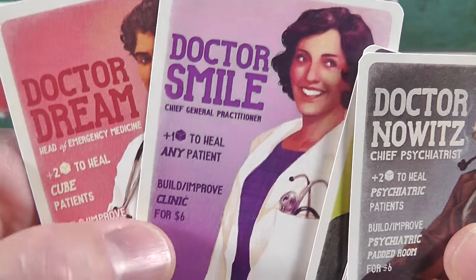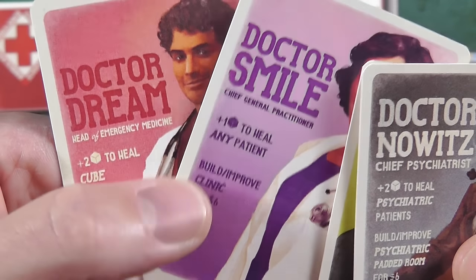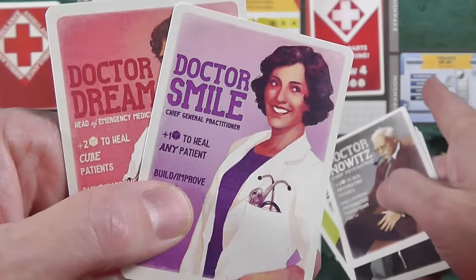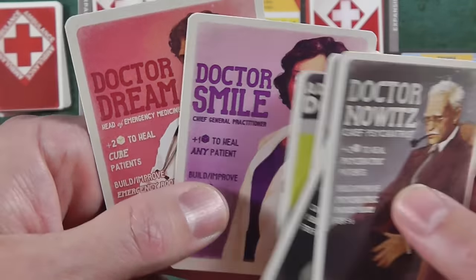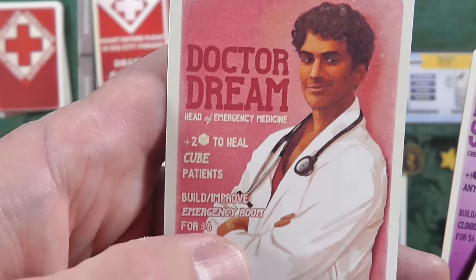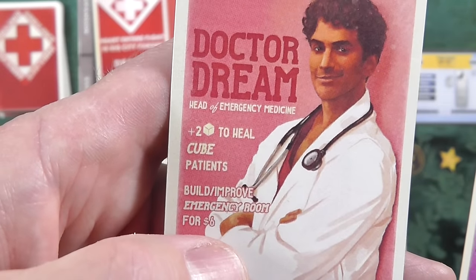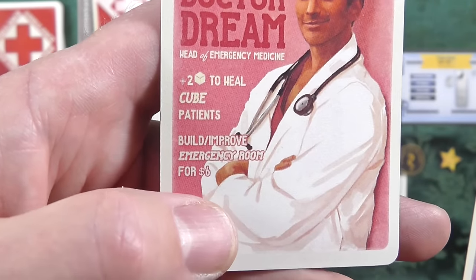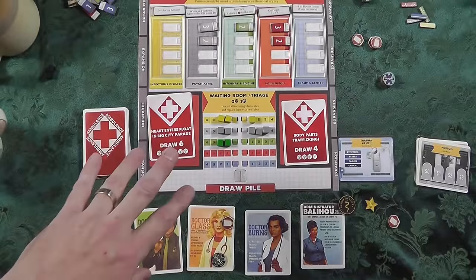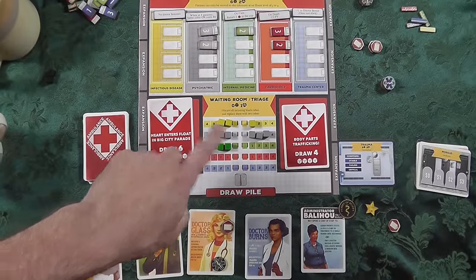Dr. Smile is a general practitioner and will do some general things. Clinics are huge — it's an off-site building similar to an operating room where you can put minor patients out into the clinic and they slowly heal themselves. The head of emergency is good at dealing with emergencies and can build an emergency room cheaper. So we've gone through some of the cool doctors — let's get back to the turn.